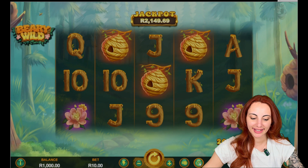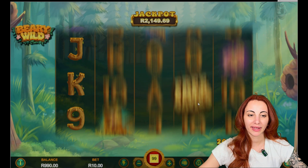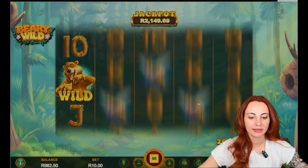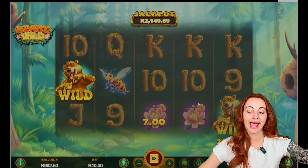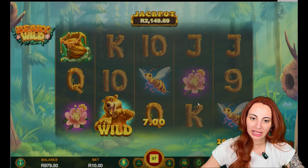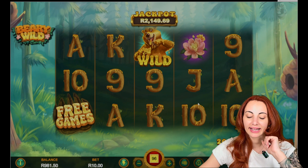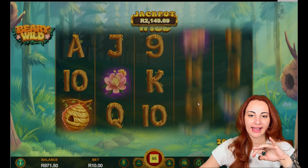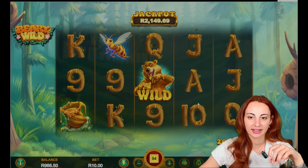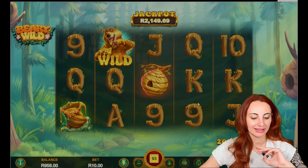We are starting with Barry Wilde — 100 spins. I'm going to do 100 spins, 10 rounds per bet, which is exactly 1000 rounds. Let's get spinning and see how much money this slot will make once 100 spins are complete. Barry Wilde is a newcomer to our family, newcomer to the scene, and it has 2 free games and a progressive jackpot.